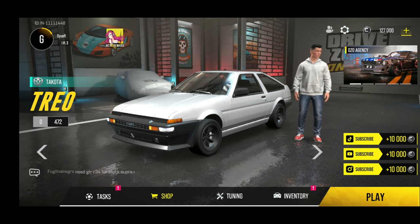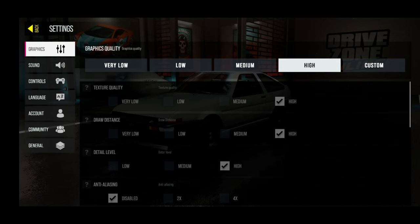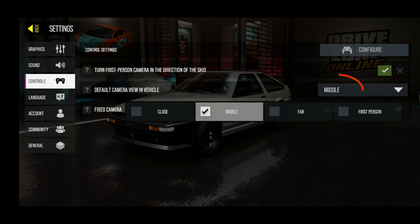After that, go to the main menu and tap on the settings icon, change the graphics from medium to high, then go to the controls option and change this from middle to close.